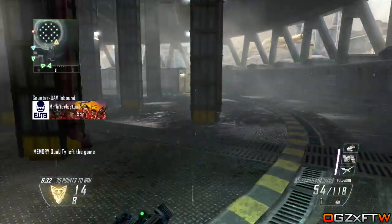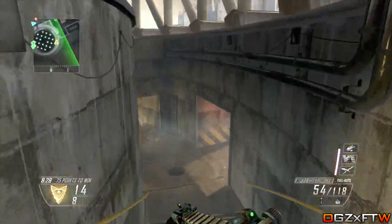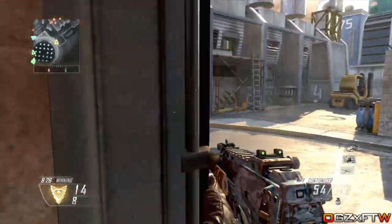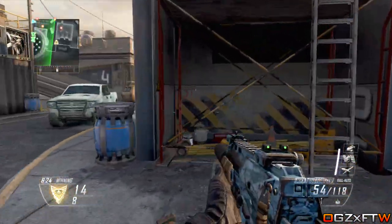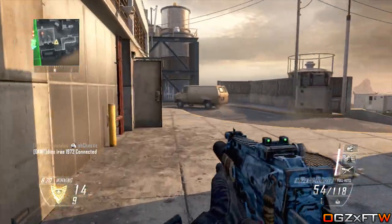The next map is called Overboard — a sinking large oil rig that allows assault rifles to dominate in this forever-changing map. The next map is called Blockade, set at the bottom of a crumbling dam where you need to watch out for falling rubble and water.